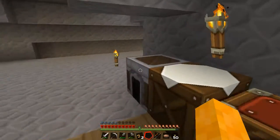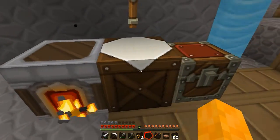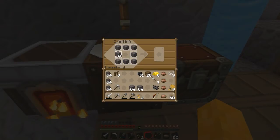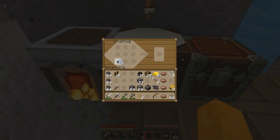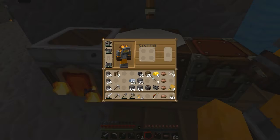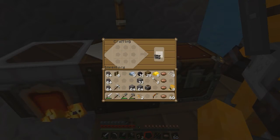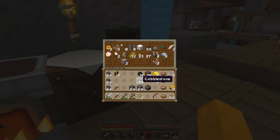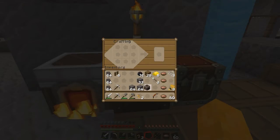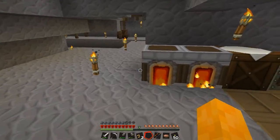This is a dead end as well. I'll just smelt up some smooth stone. I wanted to make leggings and forgot. Here — I have six more iron. You can grab that, craft them, and throw them over. There they are — thank you, no problem! The iron goes back in the chest. I'll place another furnace and try another approach to the spiders.